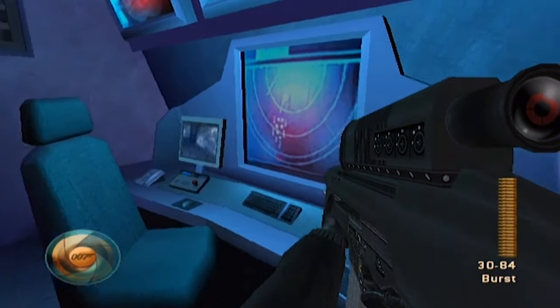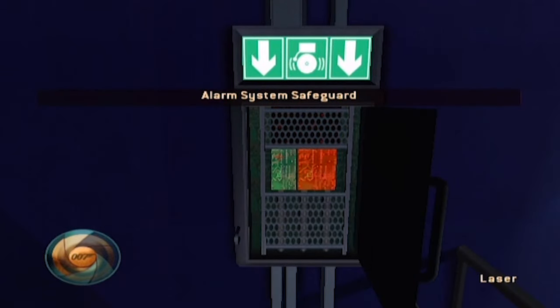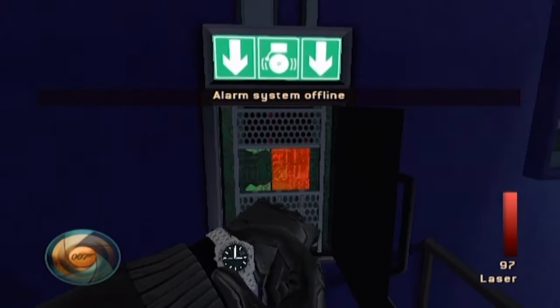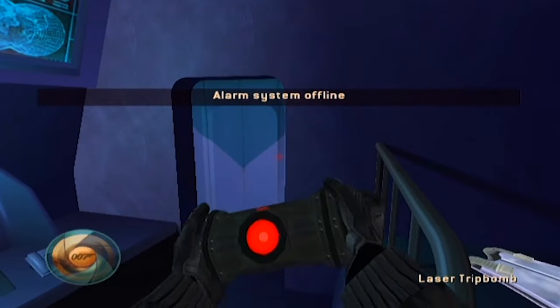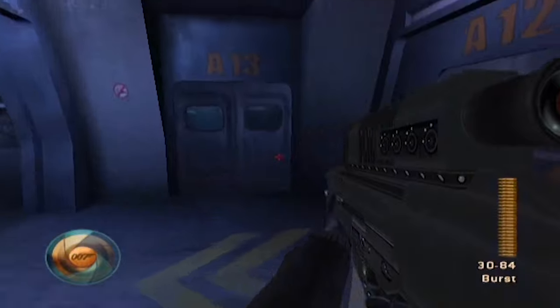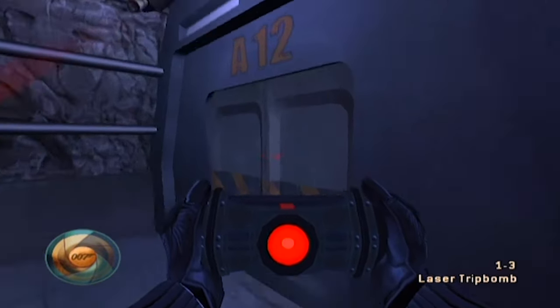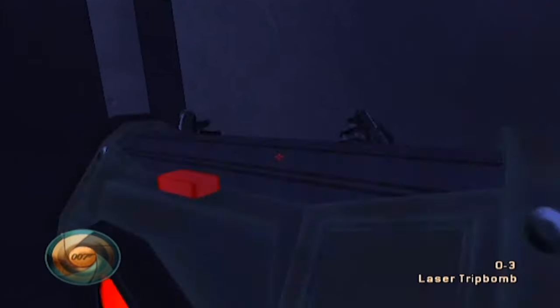That's a security room. Let's laser this security panel - laser the green, not the red. Everyone's happy. The alarm system is offline, which means I can basically walk through those cameras without setting anything off. I'm going to, just for security's sake, because I'm a paranoid bastard, leave a laser trip bomb behind me.